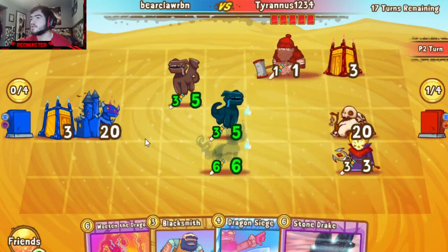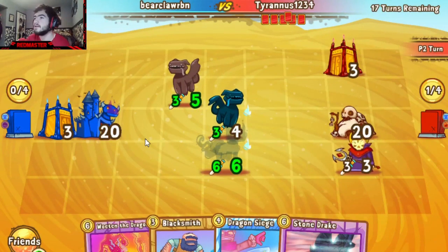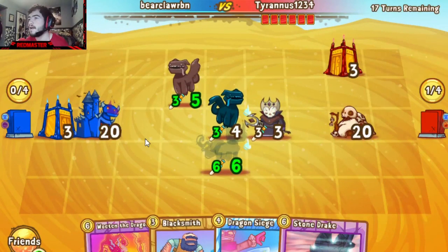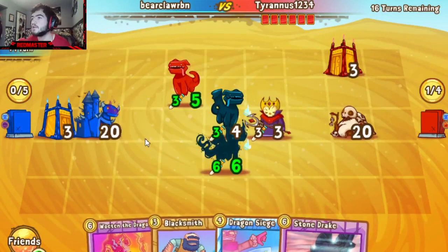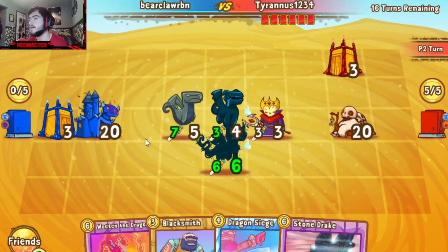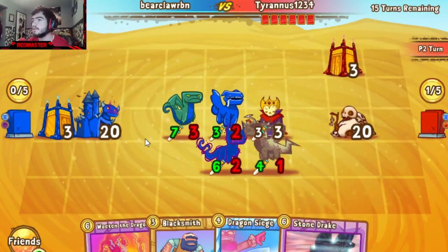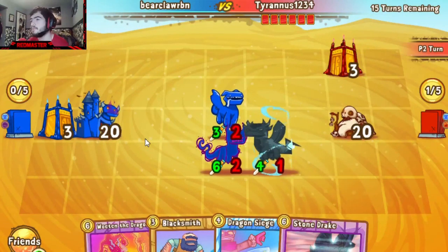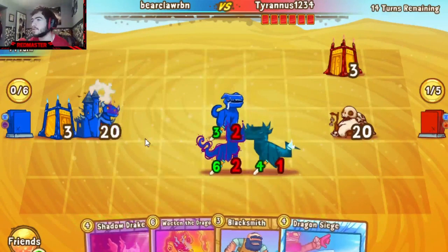That Lich is going to expose the Shadow Drake. We see the Faithful Drake opting to move away, the Lich looking like it's going to kill off that Faithful Drake maybe later. The Green Drake from Bearclaw going to be finishing off the Faithful Drake up top there. Tyrannus still has that Fire Drake and will opt to play it, weakening the opponent's board. Bearclaw opting to sacrifice the Lich in favor of getting rid of that Green Drake, which allows Bearclaw to open up with a couple attacks on his own.